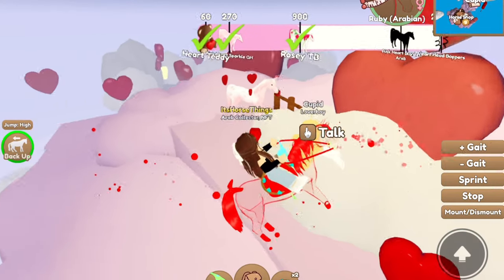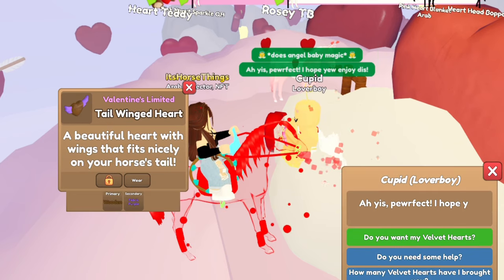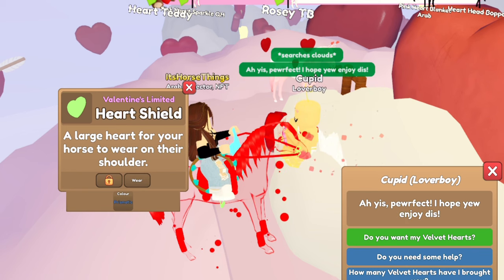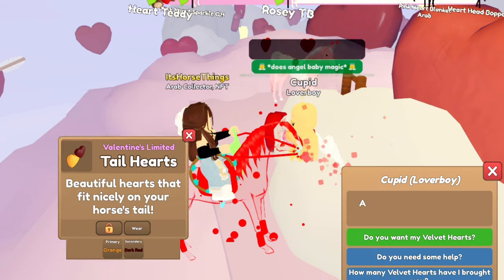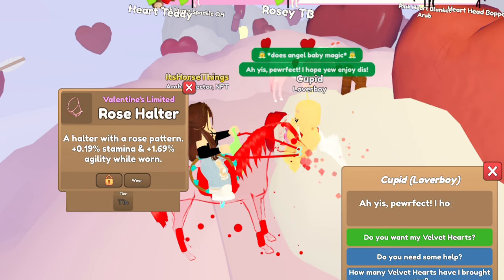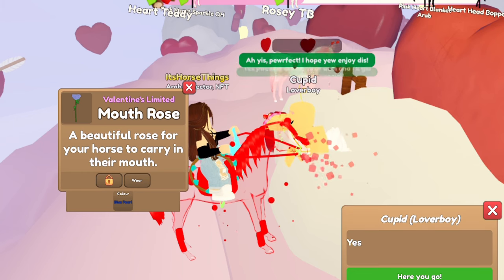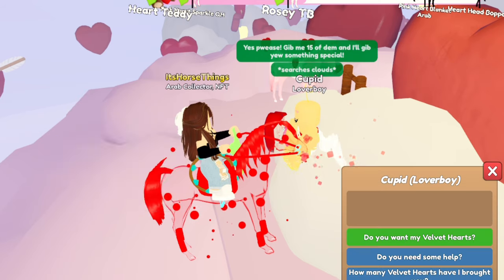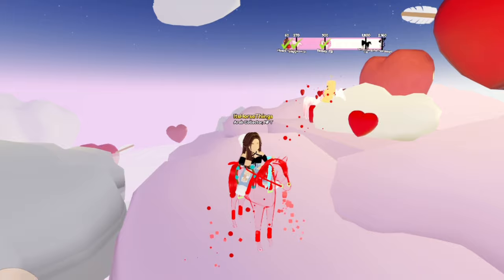Now let's go finish up the last little bit. A rose aura in pink, a tail winged heart in wooden and fabric purple, a heart shield in prismatic — that's pretty sweet! Tail hearts in orange and dark red, and 25 more candy hearts. A rose halter, I got a mouth rose in blue pearl, a Valentine's halter in pink and stone, tail hearts in shiny white and gold.